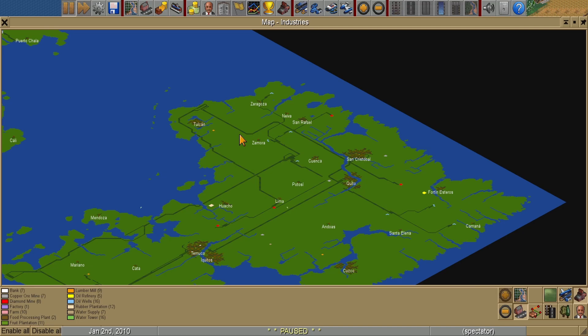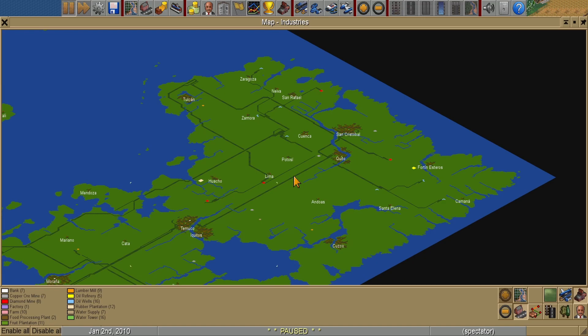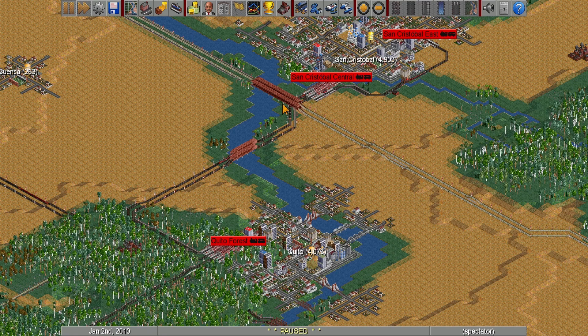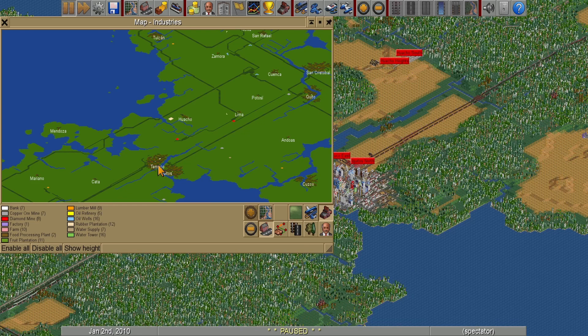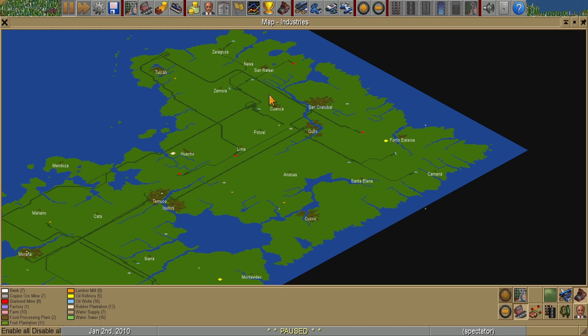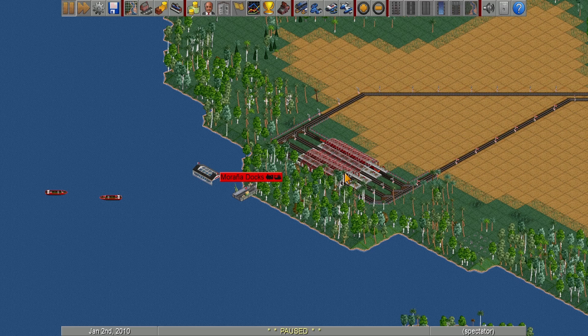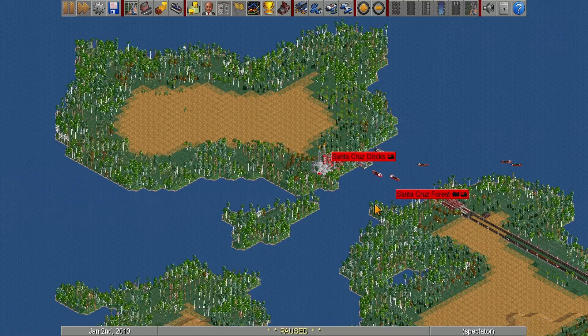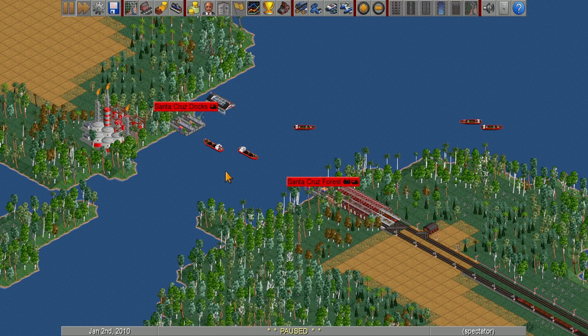I started with some simple passenger routes to get money, then feeding into resources. Then a second passenger route for Temuko and Moranya. After that I started working on oil — got all the oil daisy-chained all the way down, very similar to how Widders or Cinder set theirs up. Then it all gets boated over to Santa Cruz Docks — I have a lot of boats, don't judge.